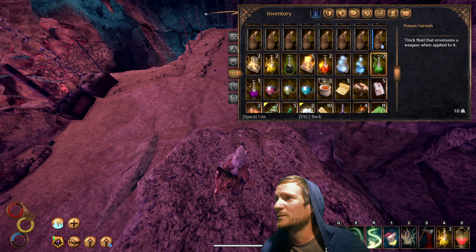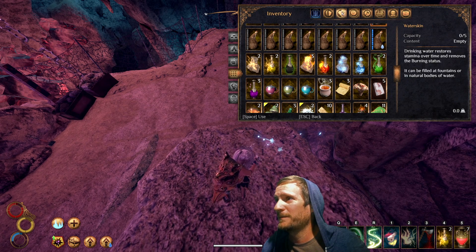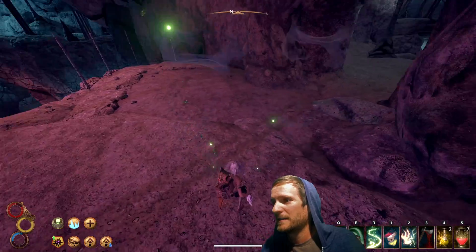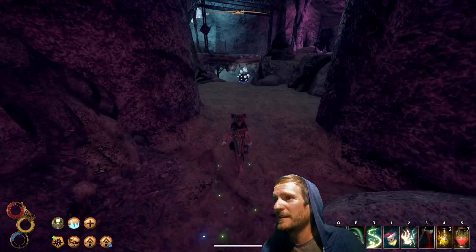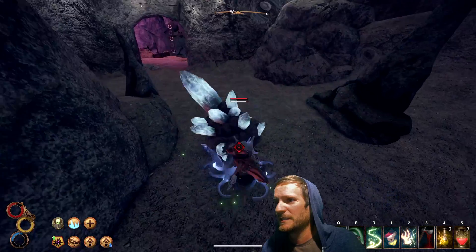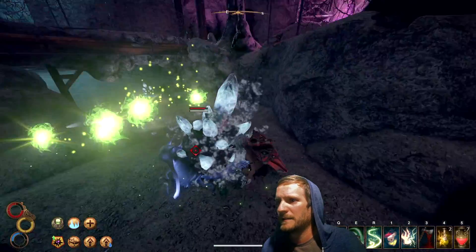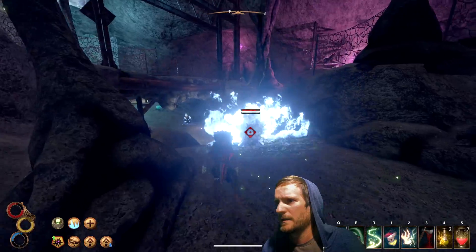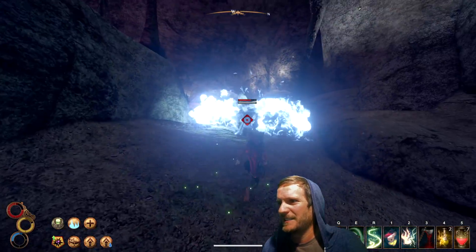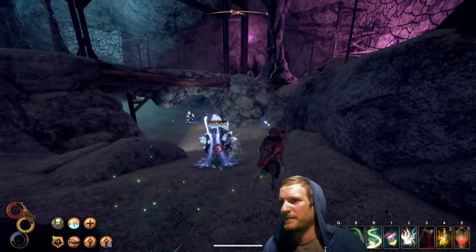Let's go another varnish — we'll go poison varnish. Does that give me... doesn't give me anything. This dude came out here. Poison varnish doesn't give me decay damage — that's an issue. How'd that hit? Take your time. Get out of there — good.